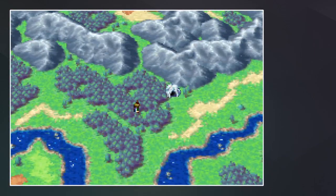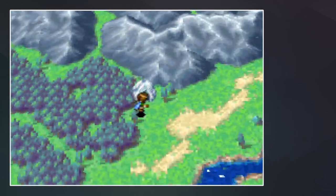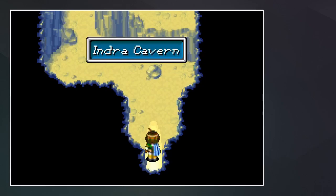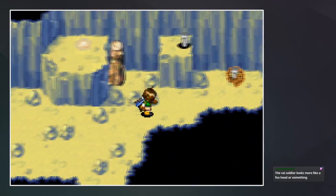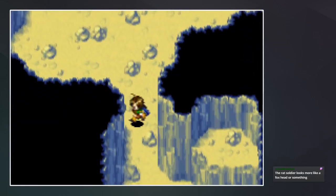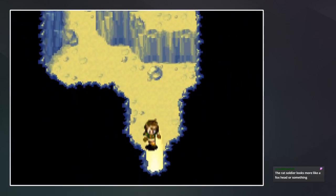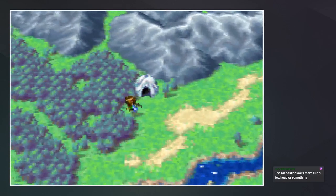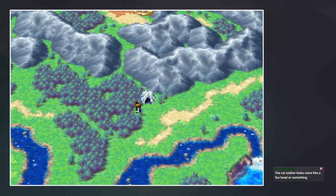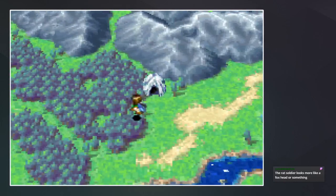This was just a cave, right? Yeah, this was just this little cave with that tablet — there was nothing else here. The red soldier looks more like a fox head or something. Yeah, definitely looks more like a fox.